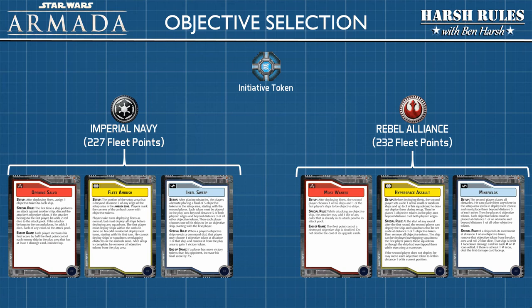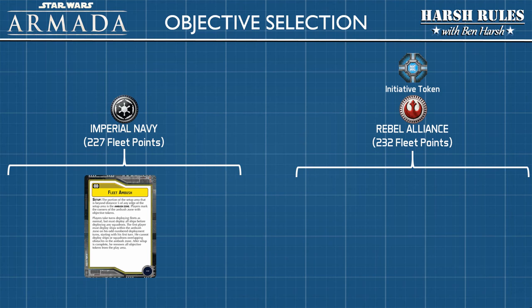Earlier, we talked about integrating objective cards into your fleet builds. At this point, each player should have selected three objective cards. The player with the least amount of fleet points gets to choose who has the initiative — in our example, the Imperial player. If the Imperial player selects themselves for the initiative, they look at the second player's objective cards and select one that will become the objective for the match, and all other objective cards are discarded. Alternatively, if the Rebel Alliance player is selected, the Rebel player looks at the Imperial player's objective cards and selects one. As you can see, there's a lot of strategy involved with building fleets and selecting objective cards.